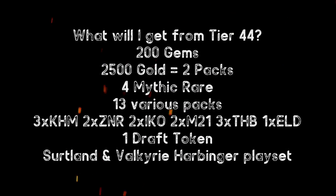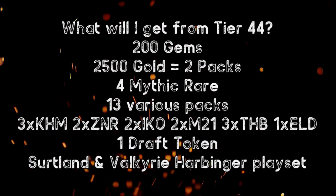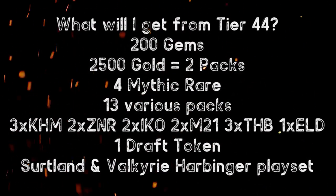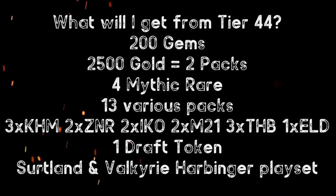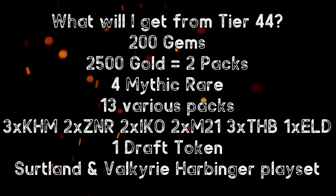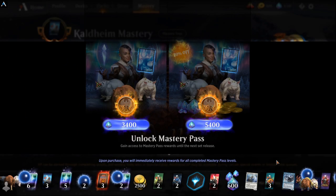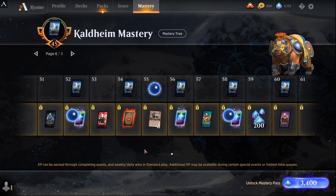At tier 44, you get a grand total of 13 various packs: three Kaldheim, two Zendikar, two Ikoria, two M21, three Theros, and one Eldraine. You also get a full playset of Valkyrie Harbinger and a full playset of Surtland Harbinger, plus a draft token which is very valuable. Pets and other cosmetics are included too, but I look at value in terms of pure cards and gameplay.